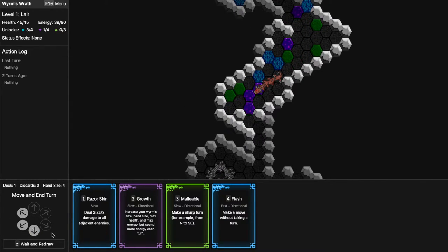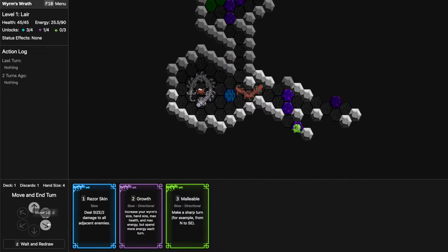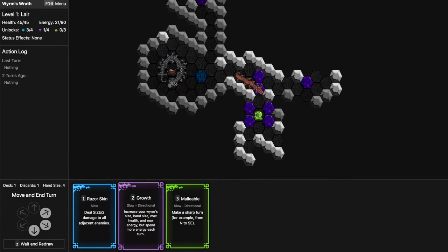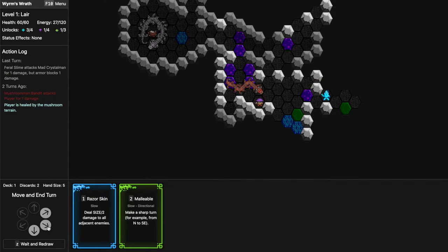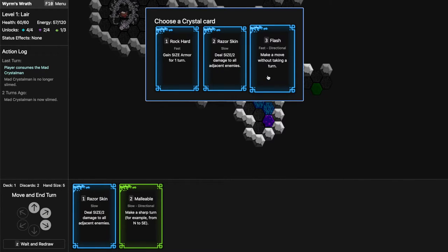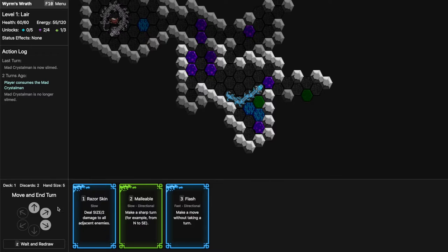We still have several turns left — let's do a Flash as well. Now exploring the second half. I could use a Growth if I see several enemies here. I like that crystal enemies come at you so they're easy to catch; mushrooms run away and shoot you which becomes a problem. Having Flash cards is good — it's just like an extra free turn. Growing also increases your hand size, so there are a lot of trade-offs here.